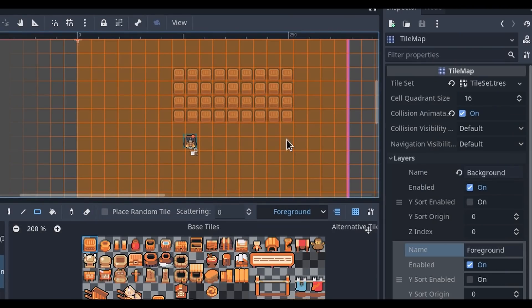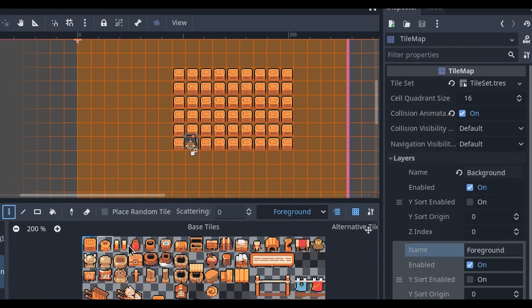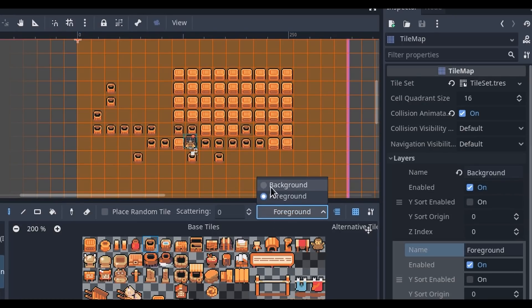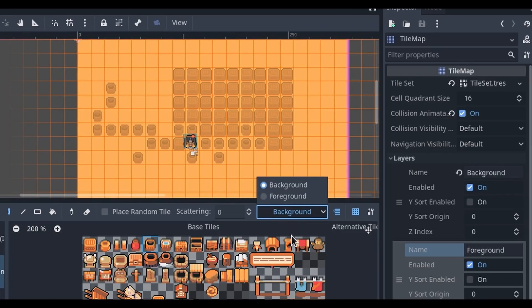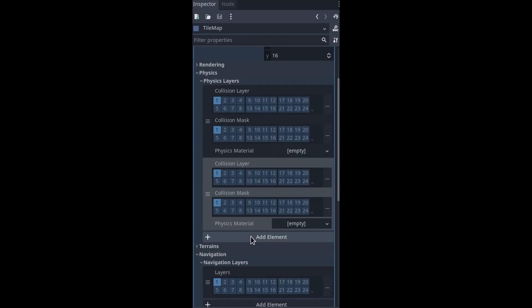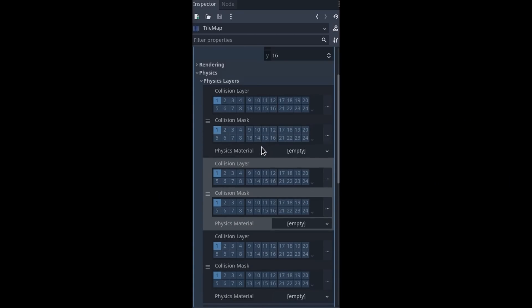Another highly requested feature was Tile Map Layers. Tile Map Layers allow stacking tiles on top of each other in the same layout. Layers are compatible with Y-sort, and layers can have different Z-index values. This should make it easy to create different heights in top-down games. With the added support of layers, the Inspector has been improved as well.